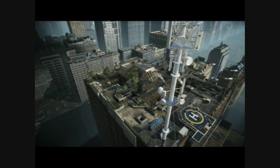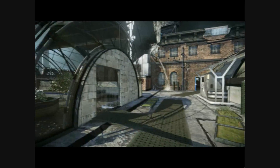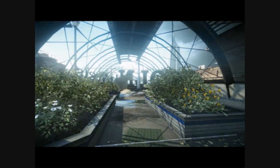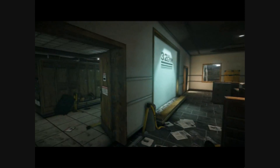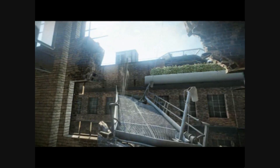First up, the map you'll be playing is called Skyline. It's on a rooftop in New York City, so I hope you don't mind heights. When you hit the ground, you'll encounter a variety of terrain. Familiarize yourself with any vantage or choke points if you want to stay alive.